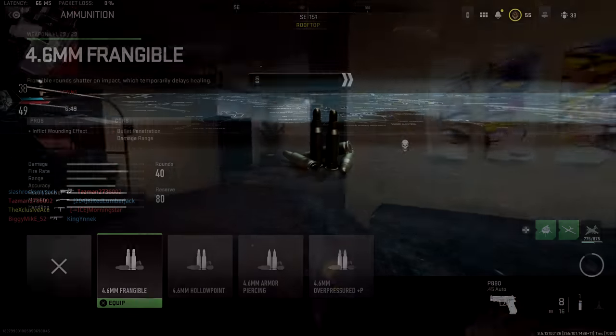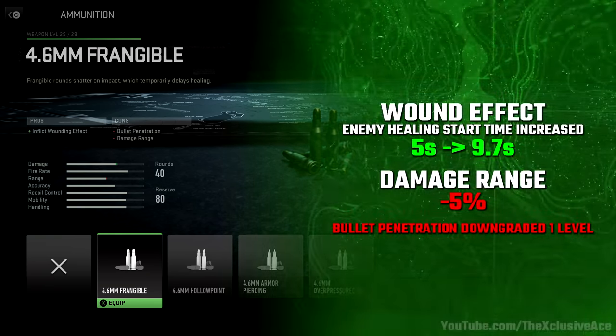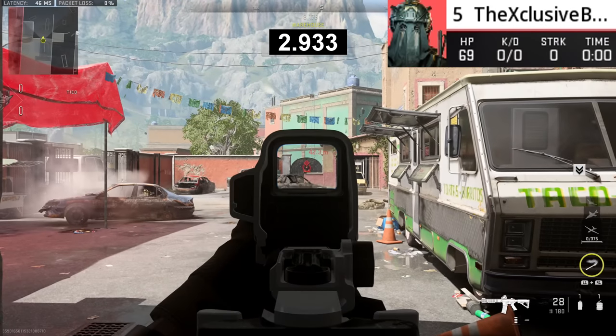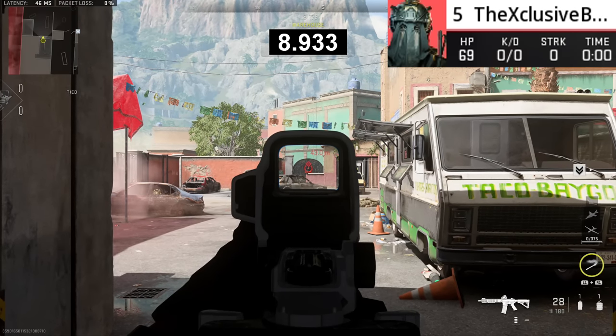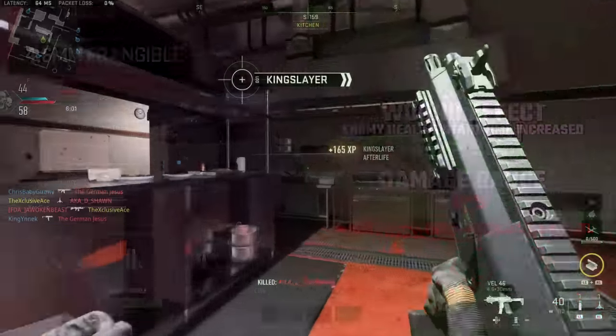Starting with the frangible ammo type — it says it inflicts a wounding effect but doesn't explain what that is. Testing reveals that enemy healing time is delayed very significantly. Normally, the time from when you stop receiving damage to when you start healing is five seconds, but with frangible that almost doubles to 9.7 seconds. That's a very long time in a Call of Duty game and will put you out of the fight for quite a while, making this a powerful and annoying ammo type.